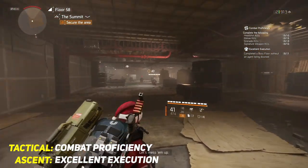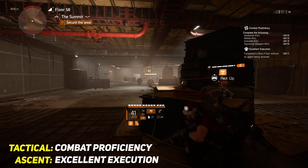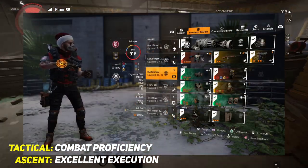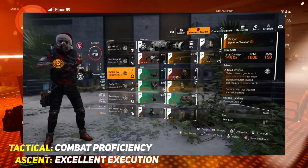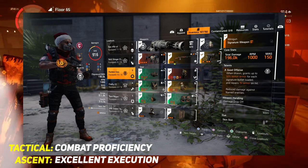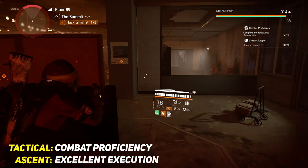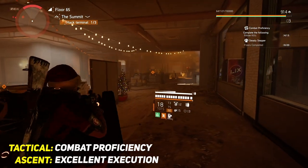For Combat Proficiency you'll need 10 headshot kills, 5 melee kills, 3 grenade kills, and 10 signature weapon kills. For this, change to your Hunter's Fury build. I recommend using an M1A for the headshot kills and Gunner for the signature kills. You can also use any DPS build you want.